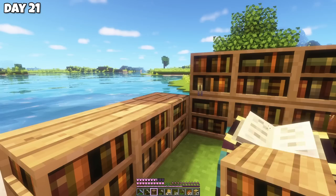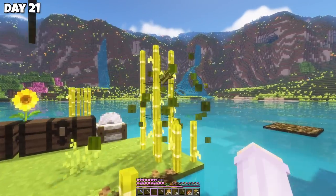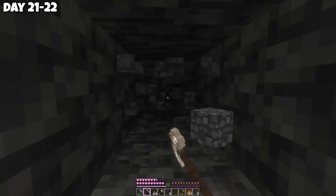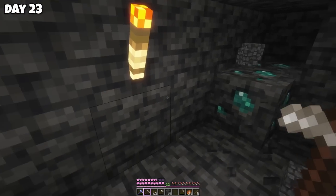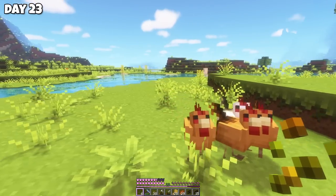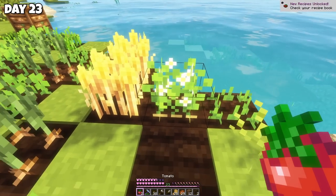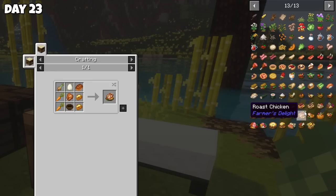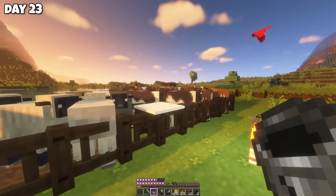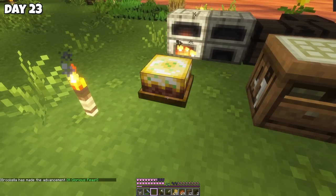I spent the day chopping wood and working on the enchanting setup. On day 21, I noticed the enchanting table would give me Fortune, but I need to level up for it — we need to reach level 28. So I'm going to breed animals first, then mine for XP. By day 23, I'd found more diamonds, but this method is really slow for getting XP. Getting these chickens might help with XP. I harvested my first tomato, which is definitely my new favourite crop.